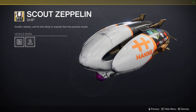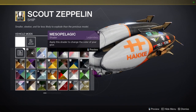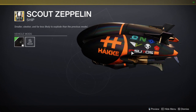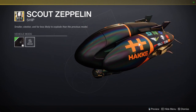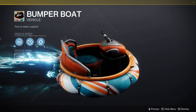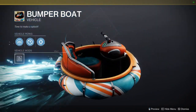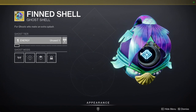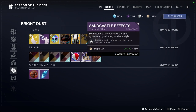We have Scout Zeppelin, which is probably one of the more unique ships in the game and I really do like it. I probably wouldn't get it just because the hockey doesn't change color, though the symbols not changing color doesn't bother me as much. We have Bumper Boat — on one hand I want to pick it up, but on the other hand I know I'd use it a bit at the beginning and then never use it again. And then Fin Shell, which I don't really care about.